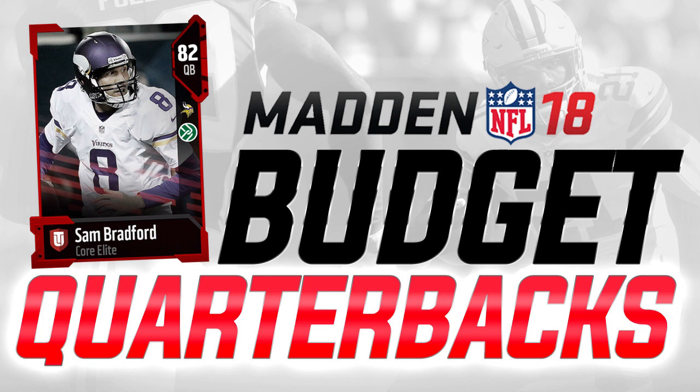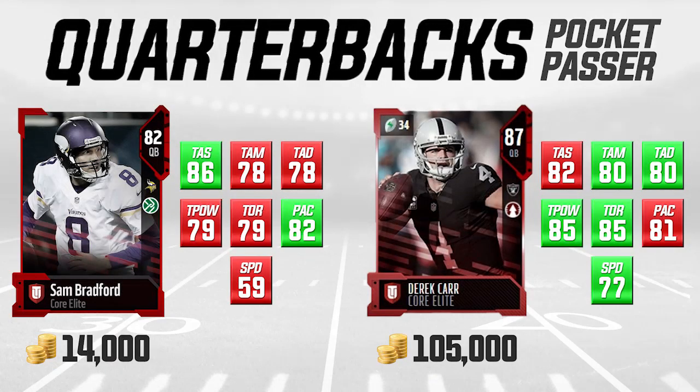We've got our first comparison. If this is the first time you've seen these videos from me, make sure you subscribe to the channel because we're going to be doing additional ones. What we like to do is start by comparing a quarterback on the left — our budget guy — to somebody on the right who's quite a bit more expensive. We're not necessarily saying the guy on the left is better, but given the price difference and what a lot of people can afford at the beginning of the year, it often makes sense to go with the much cheaper guy. So in this case, on the left we have Sam Bradford, and on the right we have Derek Carr.